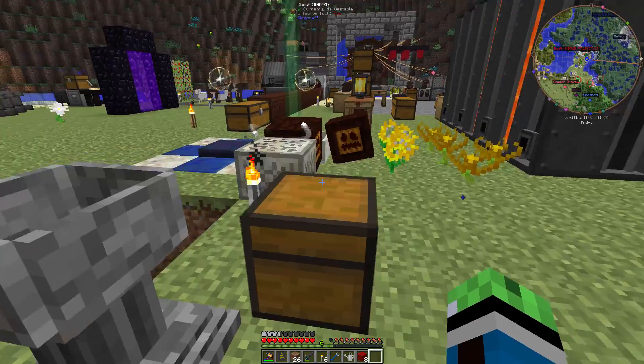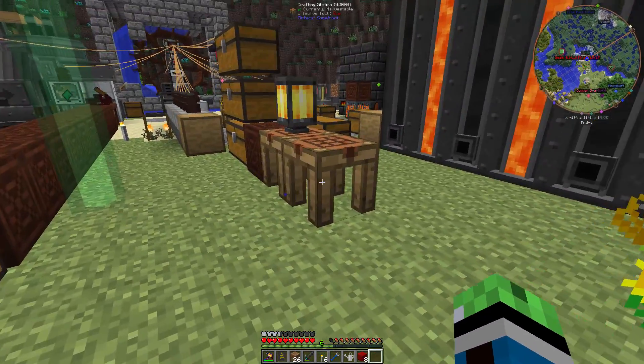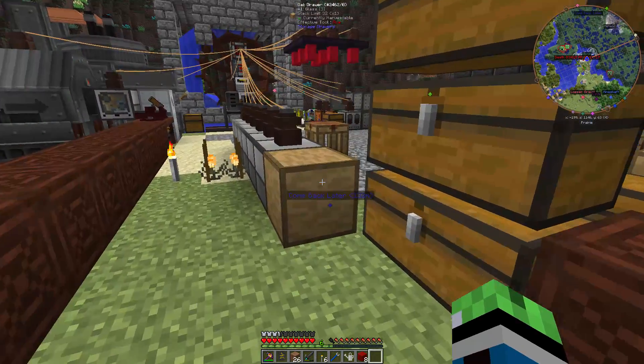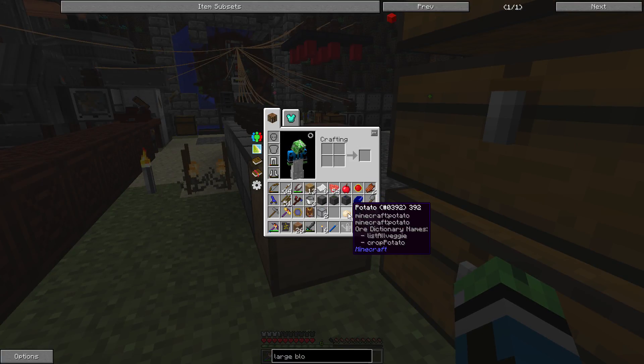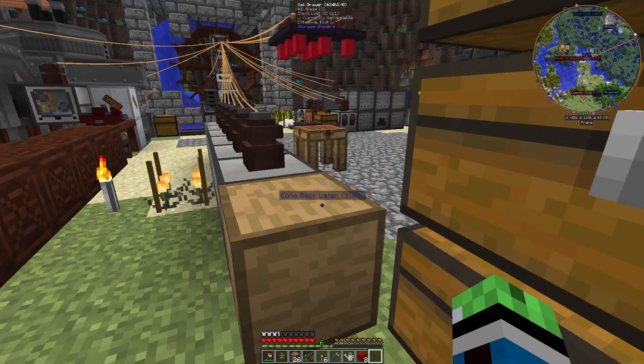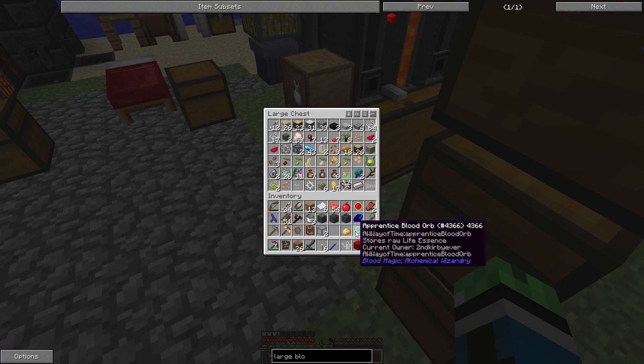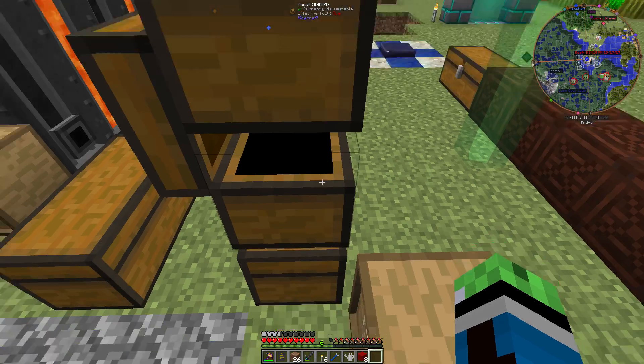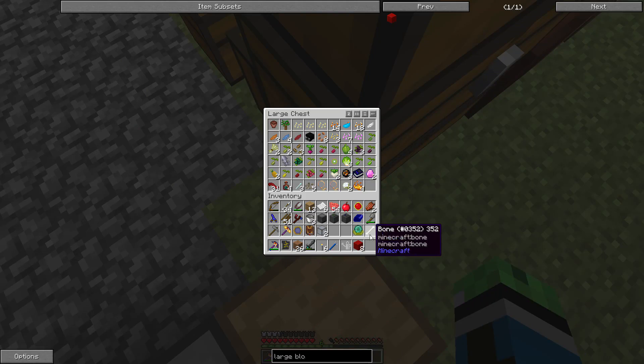This should be fine. Let's put the Magician's Blood Orb back — I have the large blood stone bricks that I need. Potatoes? Huh, that's weird. Potato... bones. Of course.